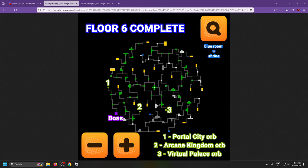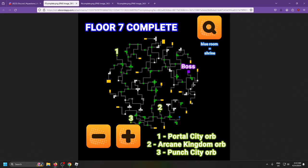Floor 6 actually has three shrines in it, so make sure you get all three. It has some decent orbs — Portal City, Arcane Kingdom, and Virtual Palace. Make sure you get all three shrines.